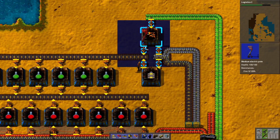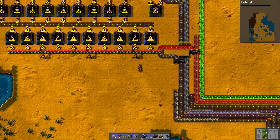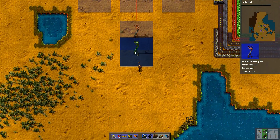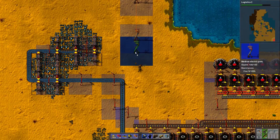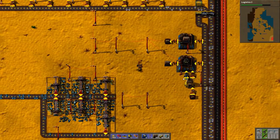Let's just put a medium electric pole here, actually let's put a lot more medium electric poles. Let's first connect this, then figure out how to connect this most easily. I'm just going to go grab more medium electric poles — hopefully some of them have been produced by now.